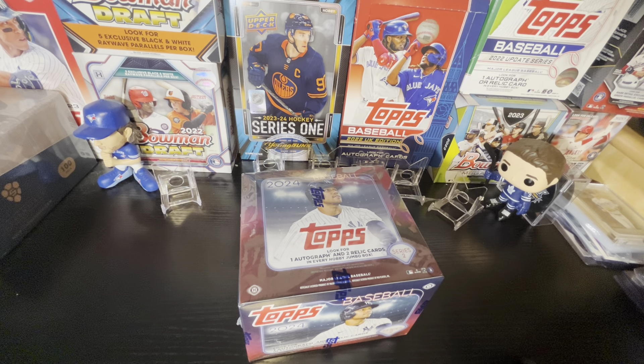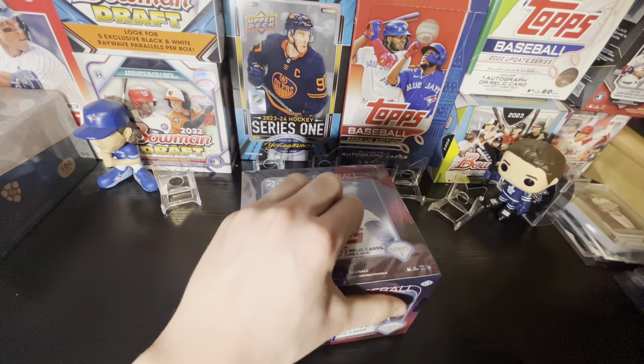You got people like Shota Imanaga, Yoshino Miyamoto, and Jung-Hoo Lee who debuted very early in the season, and carryovers from last year like Junior Kim Minero, Jordan Lawler, Mason Wynn, just to name a few.